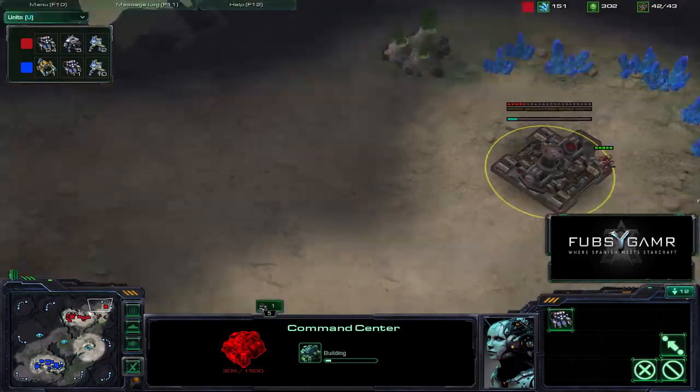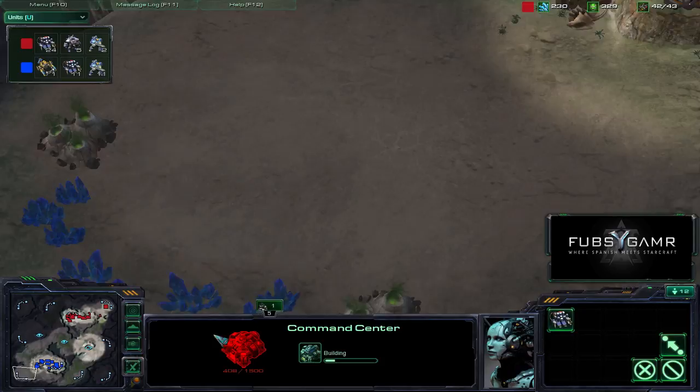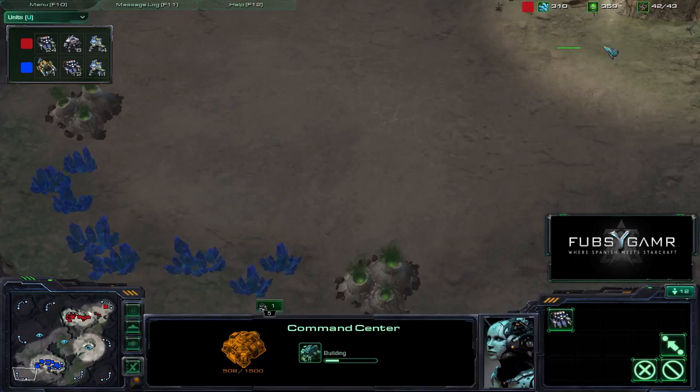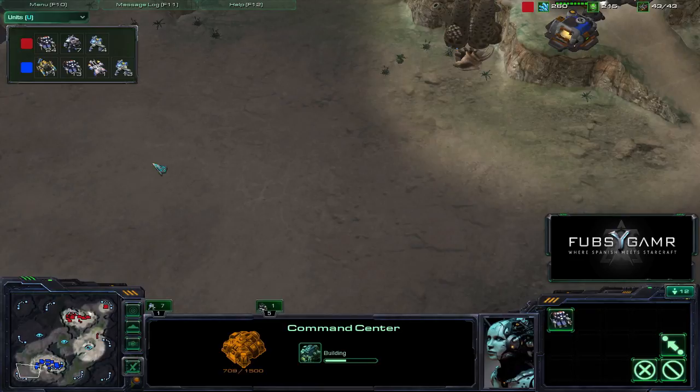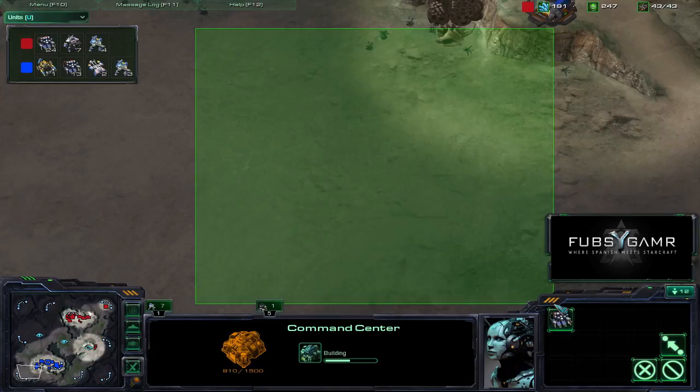Let's talk about this expansion real quick. This is the expansion, the natural right here. But look — I have my screen centered on the natural and you can't even see the ramp up to the normal base, it's way over there. It is so hard to defend this natural expansion because the ramp is going the wrong way, heading down this way. You gotta cover all this ground up here, you can't really get a wall off because it's just huge. Really tough to call that a natural.